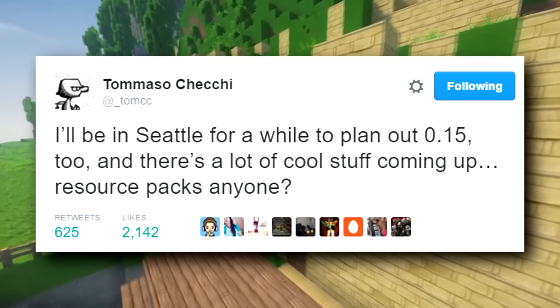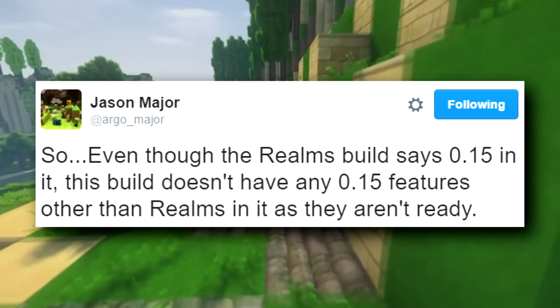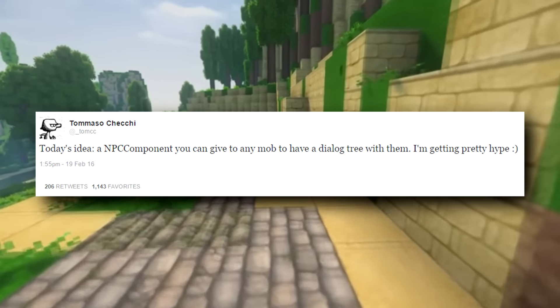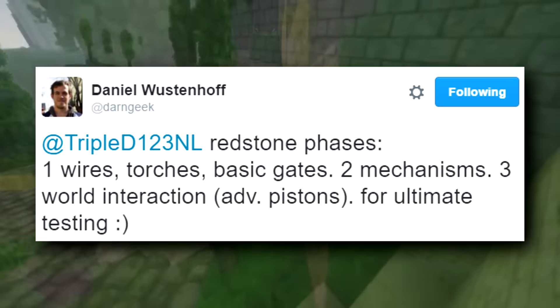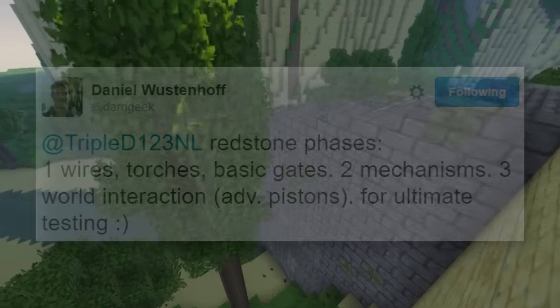This tweet from Tommaso Chechi confirmed resource packs are coming. This tweet from Jason Major confirms that Realms will be added, and we've already had the beta for that. Tommaso once tweeted about the possibility of trading and an NPC component coming to MCPE. A new phase of redstone is coming, which includes mechanisms like pistons, command blocks, and sticky pistons.